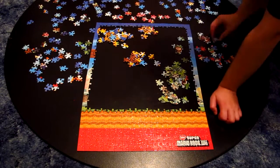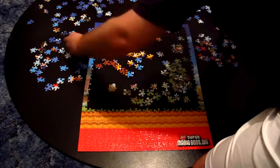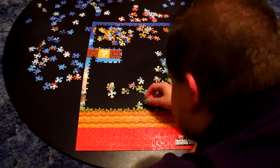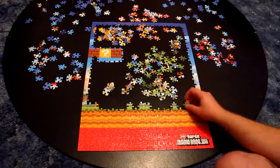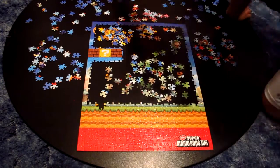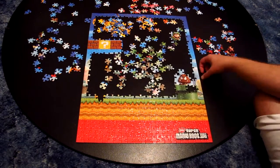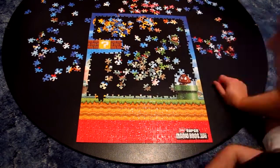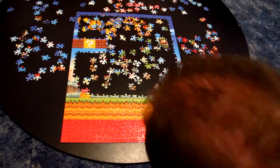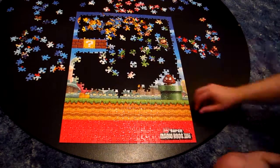Overall this didn't take me too long — I did it all in one day despite it being a 550 piece puzzle, namely because it's a pretty easy puzzle. I was sorting out the box pieces, which are pretty obvious to pick out. Then I was grabbing grass pieces between the transition of the background hills and the grass flooring on the side-scrolling section, then I went over to the Goomba.